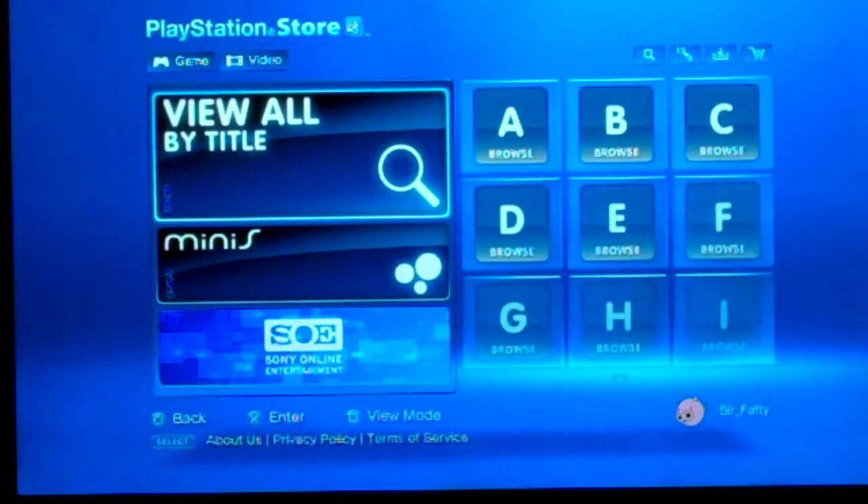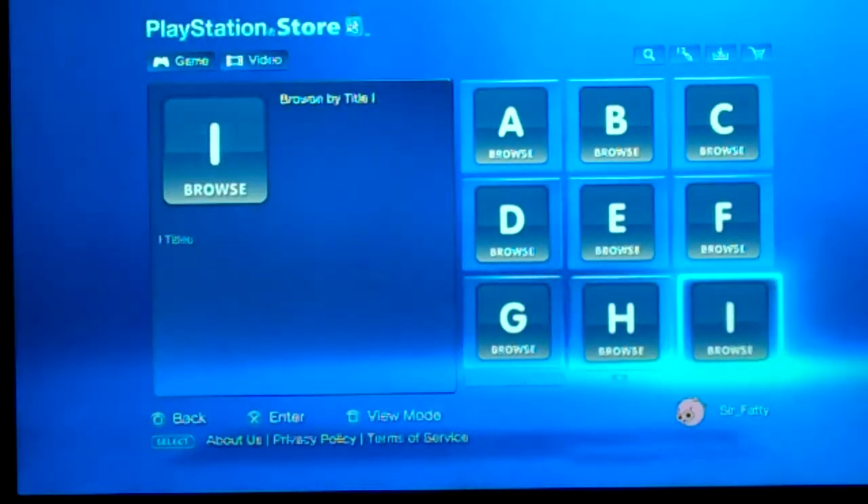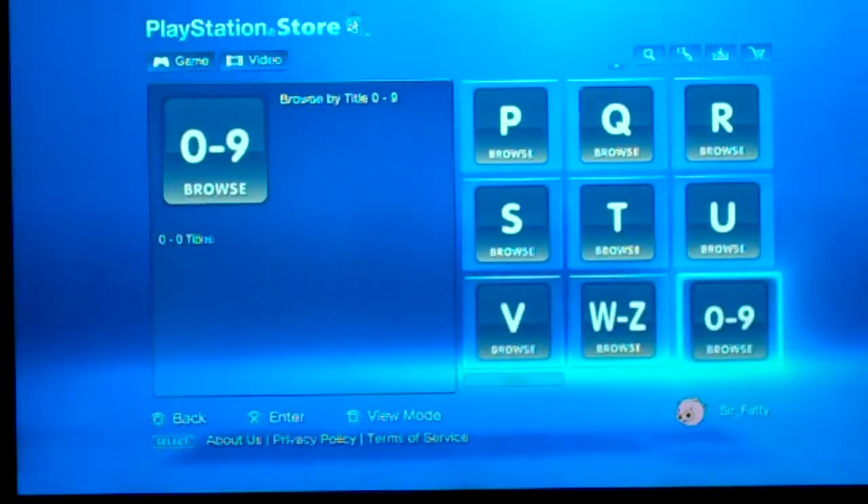If you View All by Title, you can sort by whatever letter. So if, like, Call of Duty, you can start with C. Just Cause 2, you can start with J, obviously. Just go through, search, and narrow your searches better.